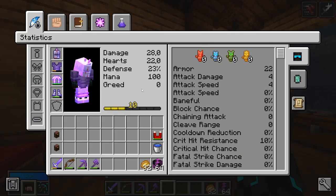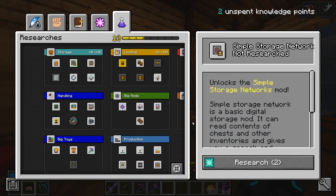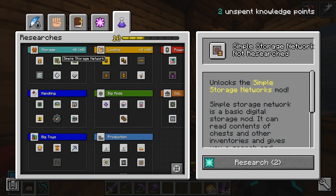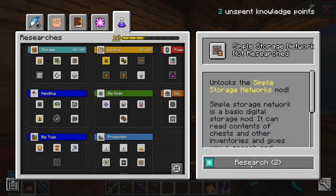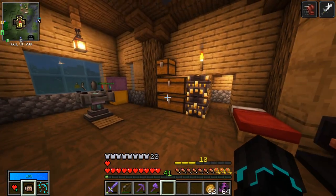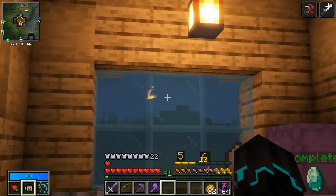We have a mod to pick and I think I know which one I want — Simple Storage Network. I also want Drawers but I think Simple Storage Network is going to be really beneficial because managing the inventory after coming back from a vault run is painful. Also, that's from the lantern — that's cool.